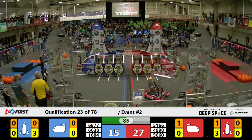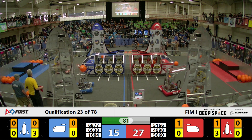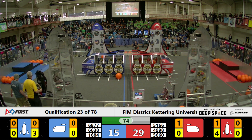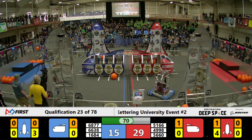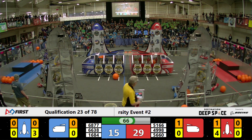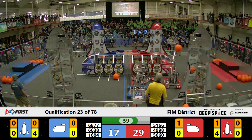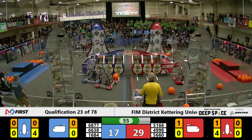56 60 loses their cargo and they're trying to grab it back — oh, they almost tip themselves over in the process. 66 38 moving on down into the red side. Will we see some defense from them? The red alliance leads 29 to 15. Oh, 51 66 tries to push them out of the way — that's the Freeland Fabricators — oh, and they drop the cargo.